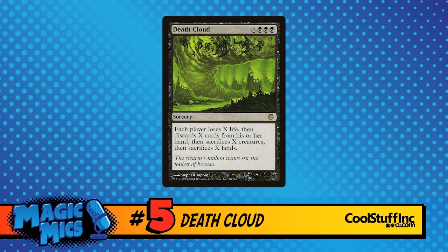Death Cloud is a sorcery originally from Darksteel — X and three black. It says: each player loses X life, then discards X cards from their hand, then sacrifices X creatures, and then sacrifices X lands. There's a Death Cloud deck in Modern that's on the fringes — sometimes Reid Duke likes to play it. If you look at his Magic Online results, sometimes he'll 5-0 randomly and never play it again. You play around Sakura-Tribe Elder, ramp, then play things like Thragtusk. He played Planeswalkers because Planeswalkers are not part of this. You beat them to death with Garruk tokens or a Thragtusk. But you haven't lived until you've been like — Death Cloud for five. And your opponent's like, what's so funny? And you're like, NO!